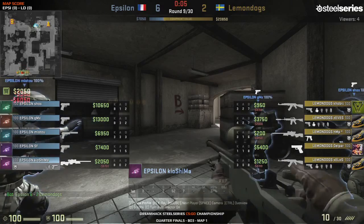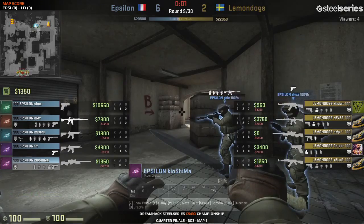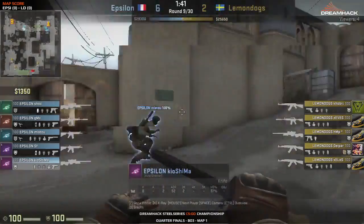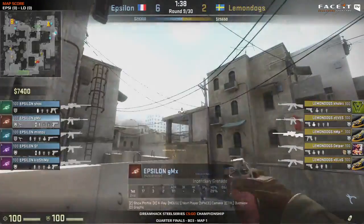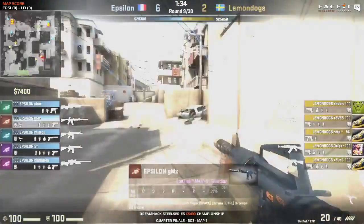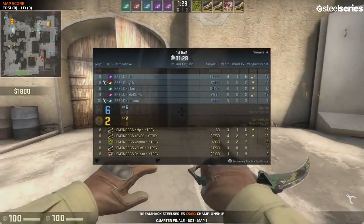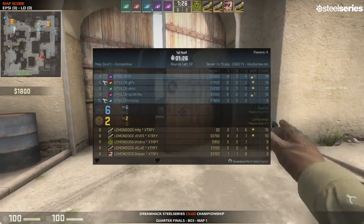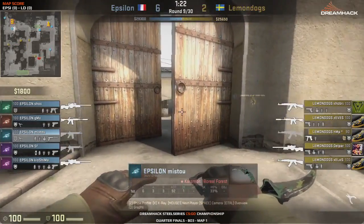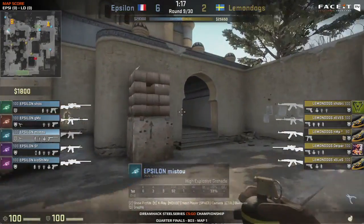GMX was moving up mid spraying with the AK - didn't get lucky. Instead of reloading he pulls out the deagle, which is a bit risky. Missed execution upon missed execution, and that's Lemon Dogs taking the round. A really expensive round for Epsilon - buying two AWPs really hurt their money. You can see their money is looking terrible. They can afford to lose another round, maybe get some drops, but economically speaking they're not in a good spot. That round could be the turning point for Lemon Dogs.